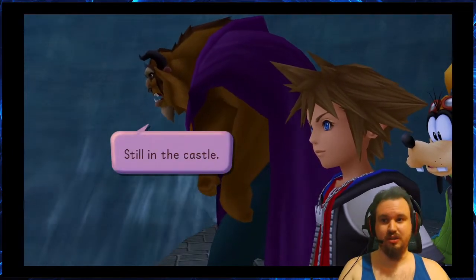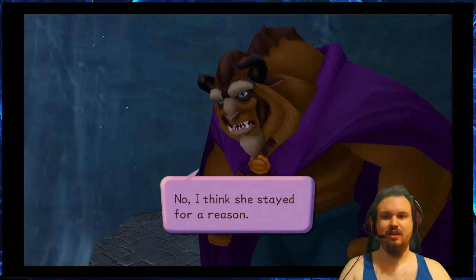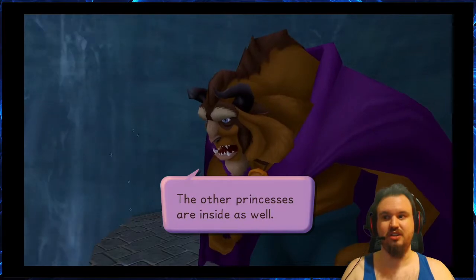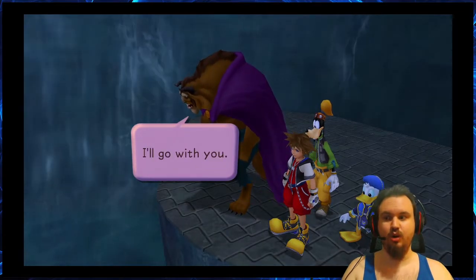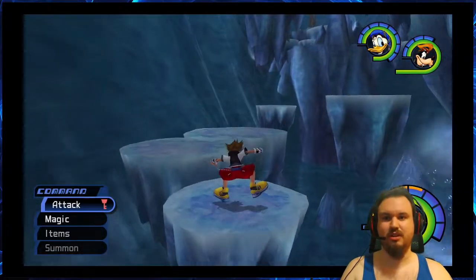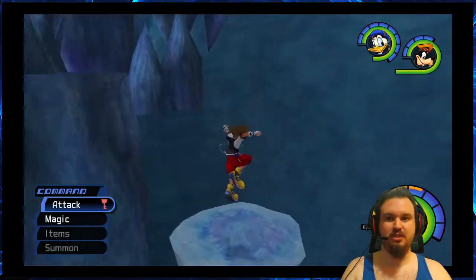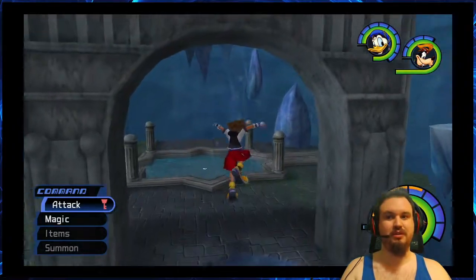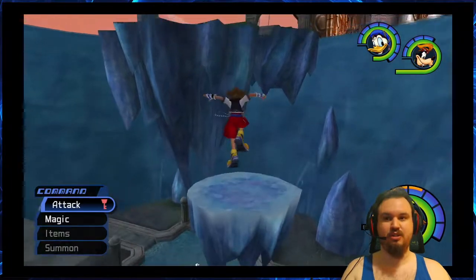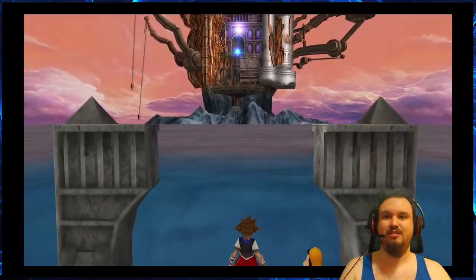Beast asks where Belle is — she's still in the castle, apparently stayed for a reason. The other princesses are inside as well, so let's go ask them. Beast offers his strength and joins the party. Since Beast's world has been destroyed he can't go anywhere else in the game — he's only available here. Though I know you can go through Beast's Castle in Kingdom Hearts 2. So yeah, we're going back to Hollow Bastion.